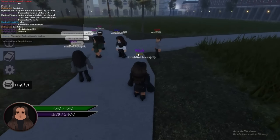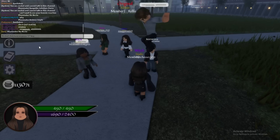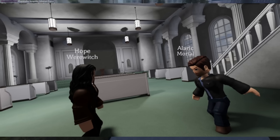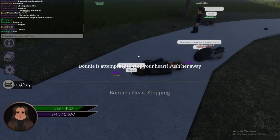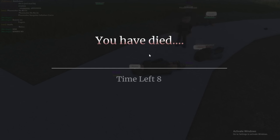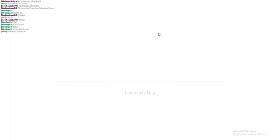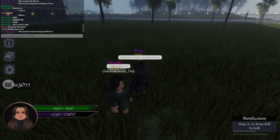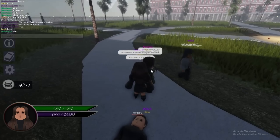Next we have Hope's tribrid combo. She hits them twice with her wolf claws and then hits them with her vampire side. I kind of wished there was a push or something included, but it does incorporate both her wolf and vampire side which is pretty cool.